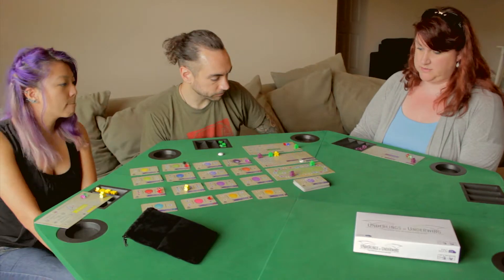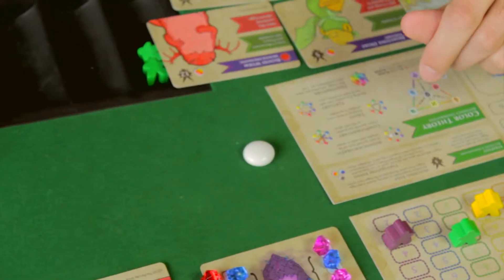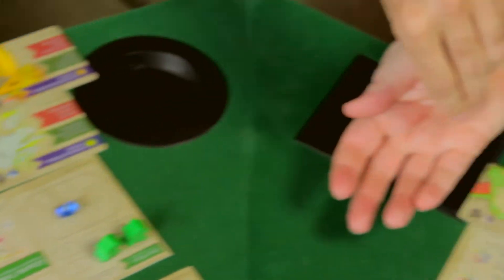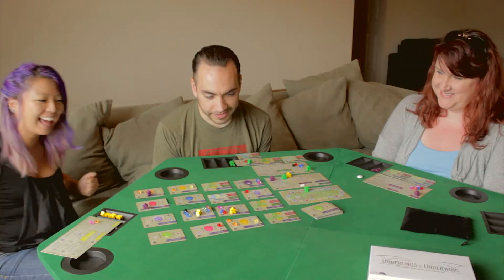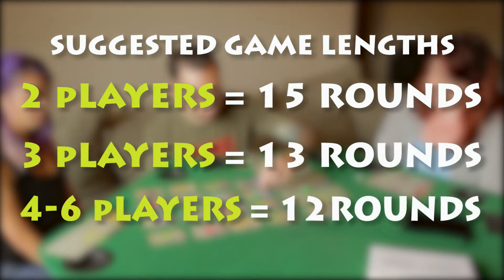The game is played over a number of rounds, each of which are divided into four phases. At the end of each round, the Player One Egg token is passed to the left and a new round begins. Depending on the number of Tamers participating, a game can last anywhere from 12 to 19 rounds.